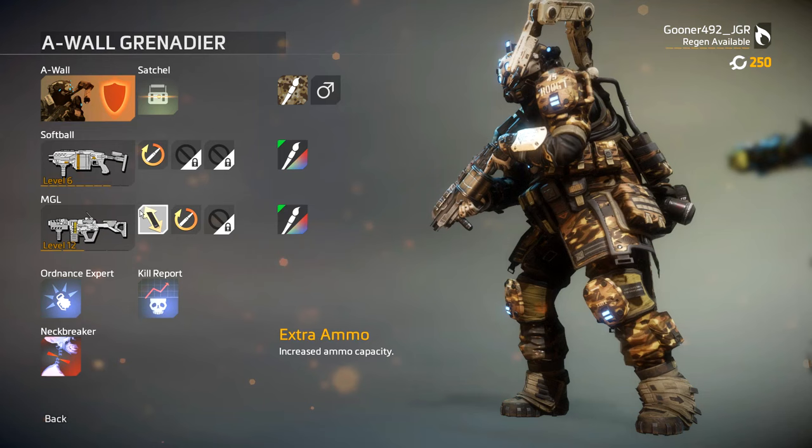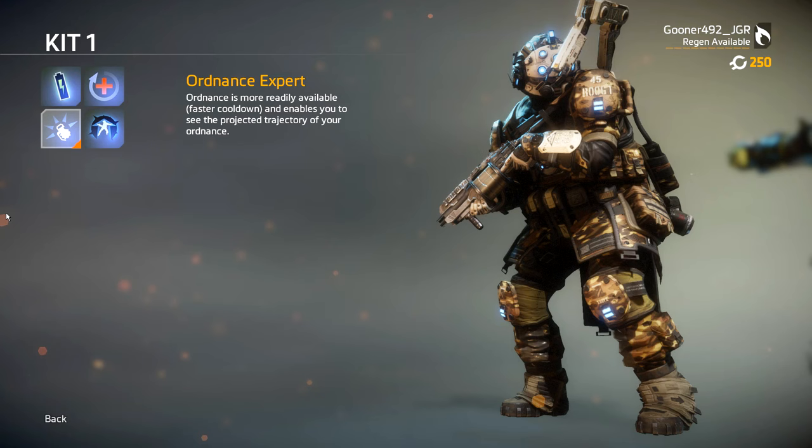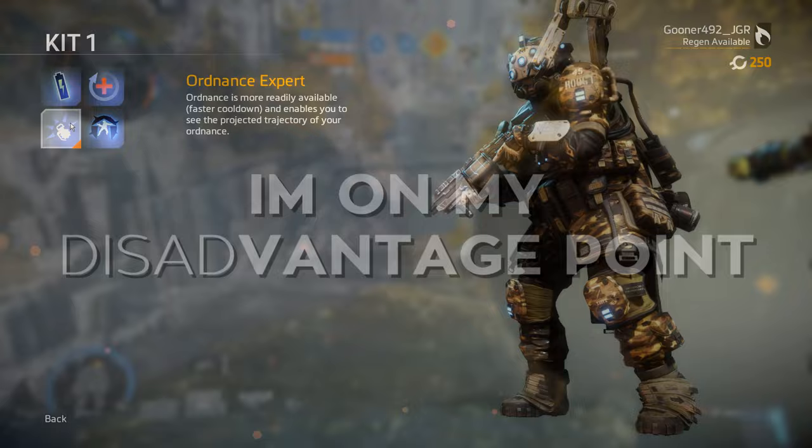Lastly, the pilot kit Ordnance Expert reduces the cooldown on your grenades and allows you to see the trajectory at which you're throwing them. This means more explosions more often.